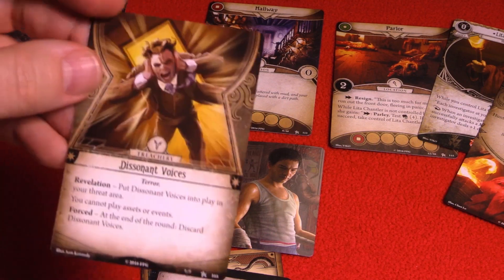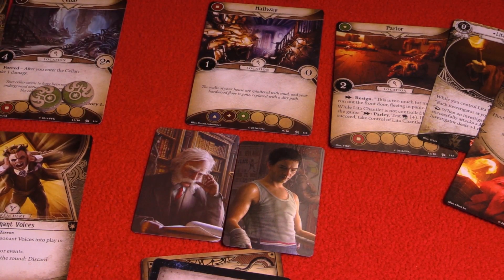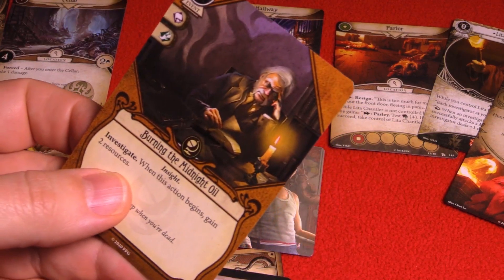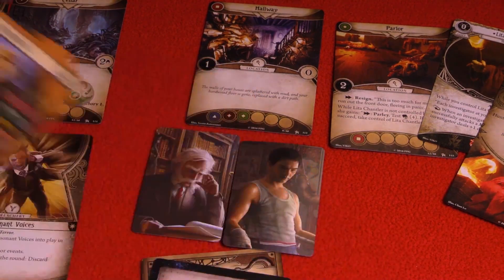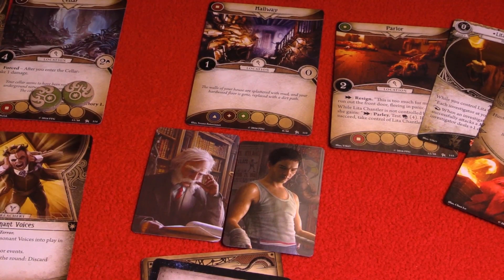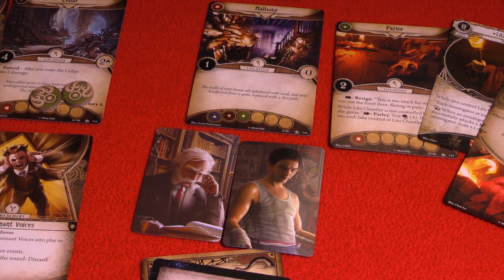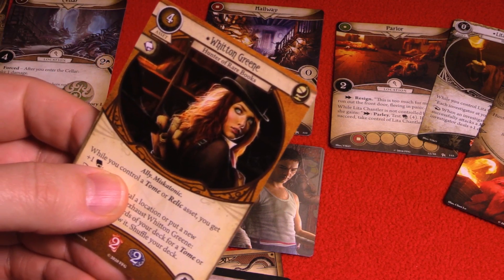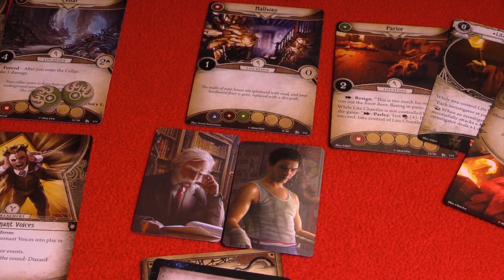We have some actions remaining, but due to Dissonant Voices I can't play assets or events from Harvey. So for his last two actions, I'll draw a couple of cards and make some choices as I end my turn. Unfortunately we're going to have to discard all of these, which takes Harvey down to eight cards. The enemy phase passes — the flesh eater stays upstairs in the attic. Then upkeep: we refresh, each investigator draws a card — Wittengreen for Harvey and more boxing gloves for Cho — and each gets one more resource.